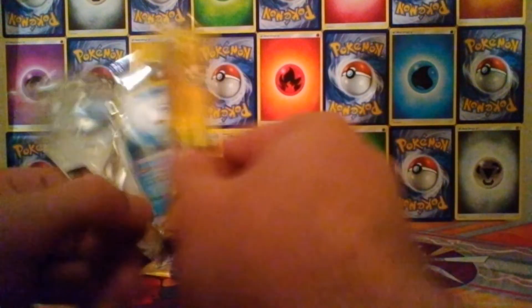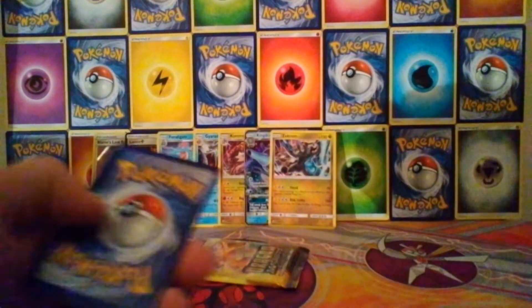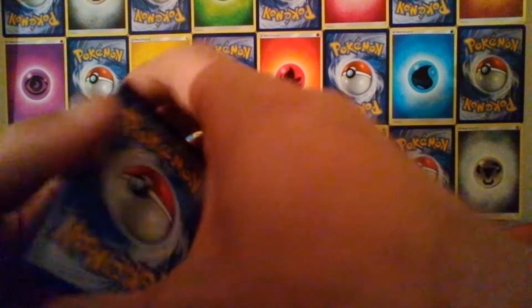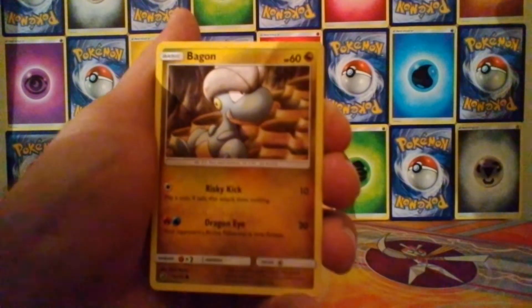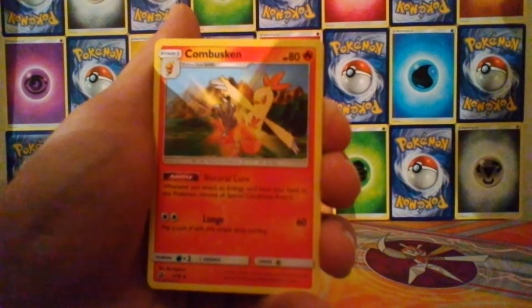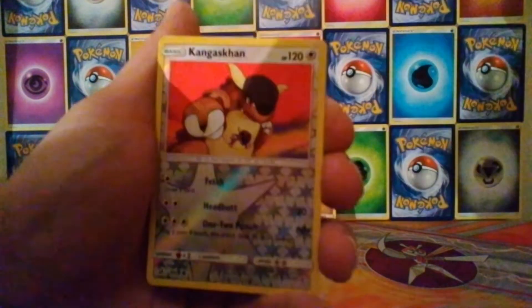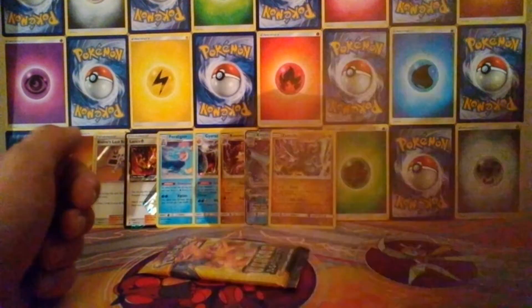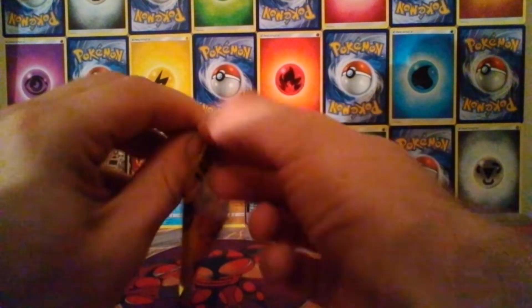Pack nine - please give us something good, come on. We have Wishiwashi, Totodile, Bagon, Horsea, Dratini, Combusken, Turtonator, a Fiery Flint, reverse Kangaskhan, and the rare is a Camerupt holo - see what I mean about duplicate holos, you get so many of them in these small subsets.